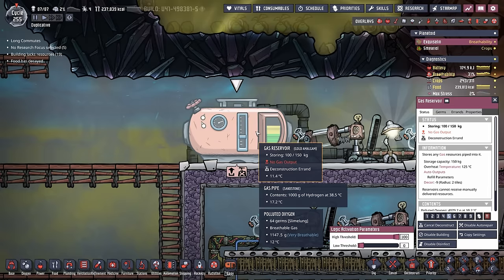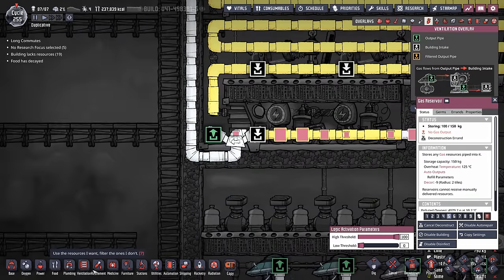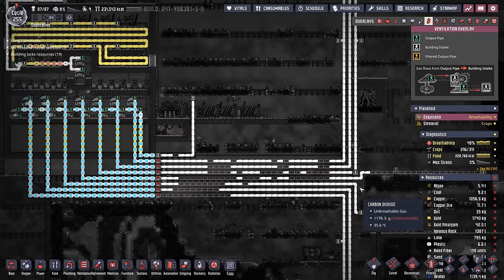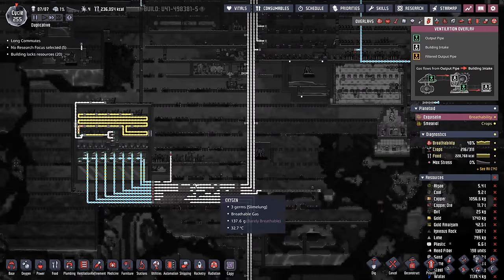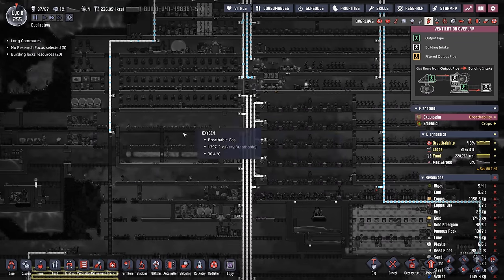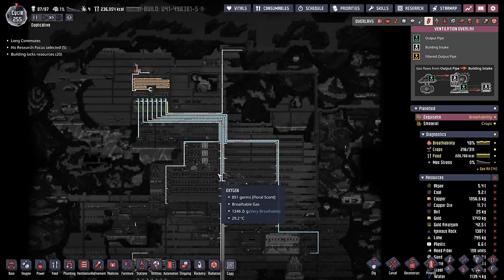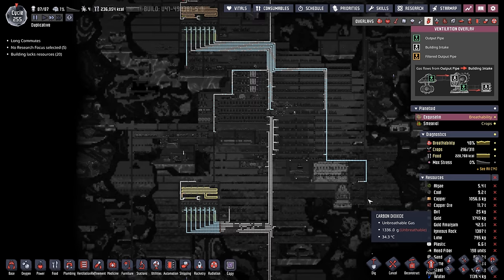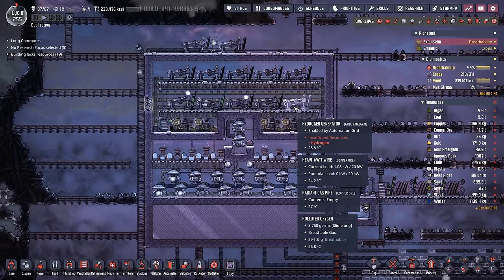Last thing to do: deconstruct this entire gas reservoir, pop everybody's eardrums, and let the beautiful hydrogen flow. Now all we really need to do is deliver the oxygen, and the dupes are almost there. Basically, we have this monstrosity here feeding the bottom half of the base and the lower half of the map. The top one is feeding the top half of the map and the top half of the base. With the addition of this mega spawn, we're going to be able to go up to 176 duplicants.